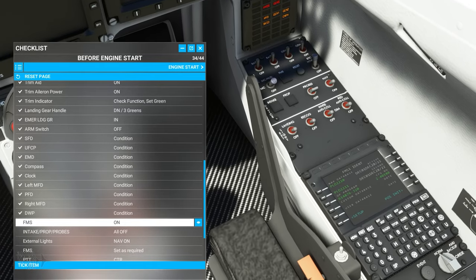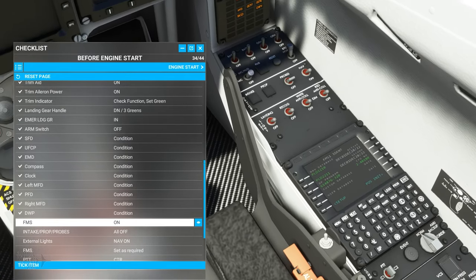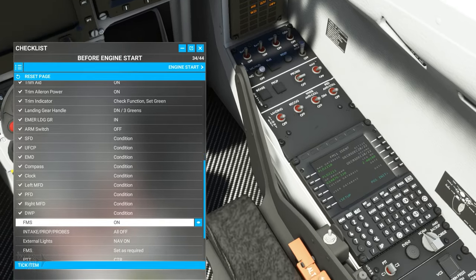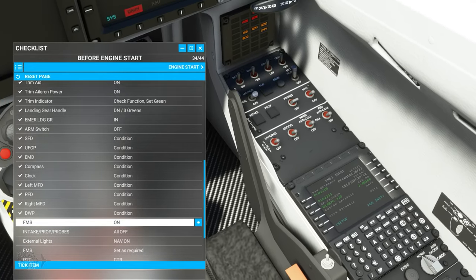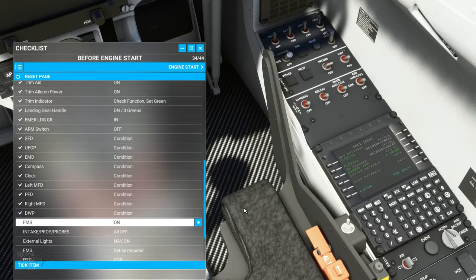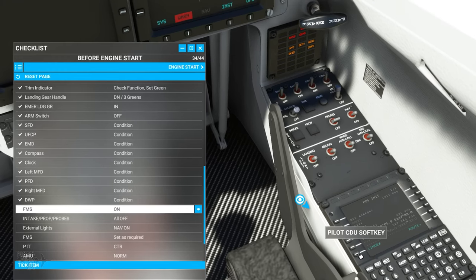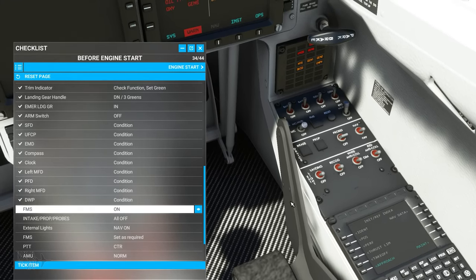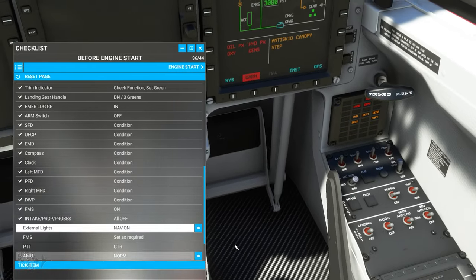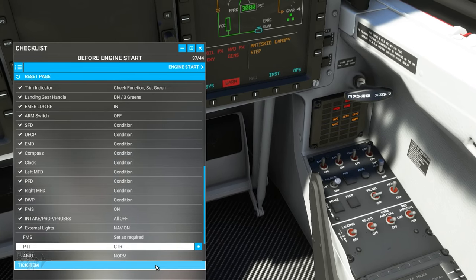I'm not going to be flying using the FMS — I'll be doing VFR flying or using a pre-planned flight loaded in the pre-flight screen, which comes up as the mission computer input for this aircraft. So as long as everybody knows that, it's fine. FMS on — NAV, intake, and prop probes icing are all set to off — check. External lights — nav lights on — check.